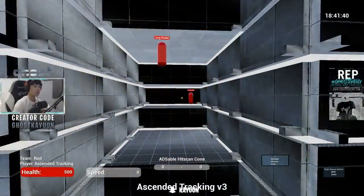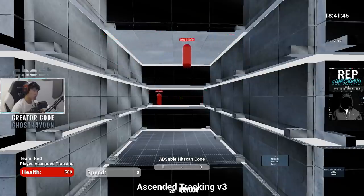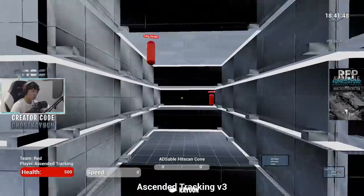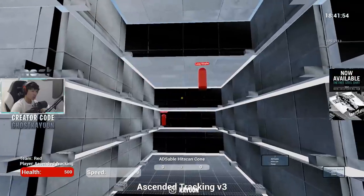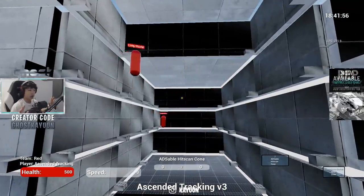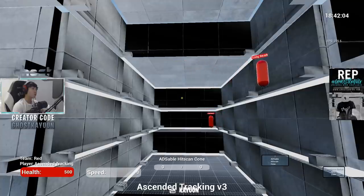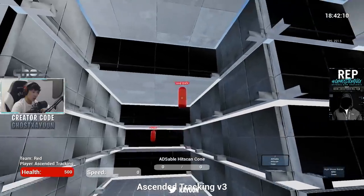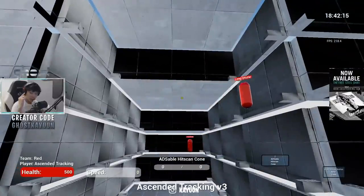Let's hop in-game into Kovacs FPS Aim Trainer. I'm in a mode called Ascended Tracking, which helps simulate opponents moving left to right and jumping in the middle of their movement pattern. Tip number one is literally just — I'm not even going to move my crosshair — I'm just looking at how my opponent is moving. It might seem stupid that I'm even acknowledging this, but it's very important that you focus on how your opponent is moving.